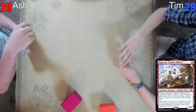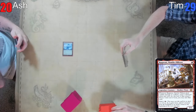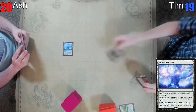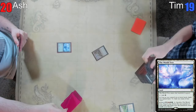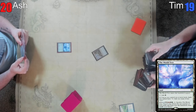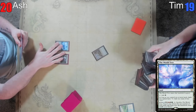Let's start strong with the World Tree. I'm gonna draw, play this Windswept Heath, crack it immediately for a Plateau, and play everyone's favorite Ragavan. Monkey, monkey, monkey — has a rod. I don't think I need to put monkey back on the screen. I'm gonna play Polluted Delta.